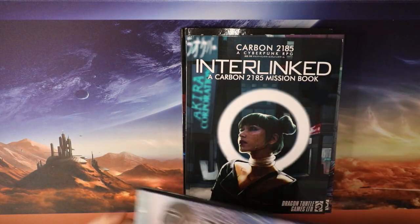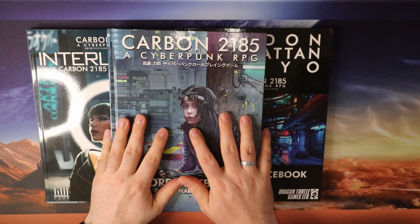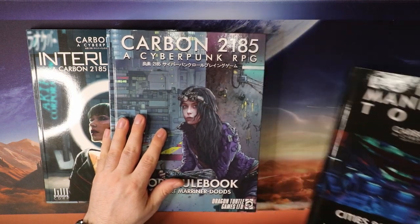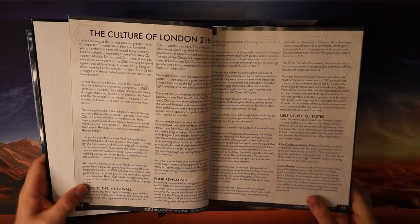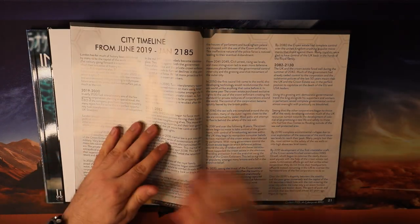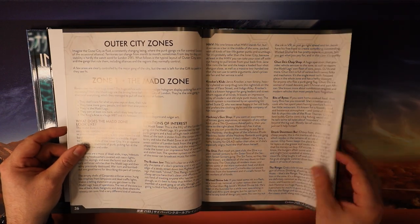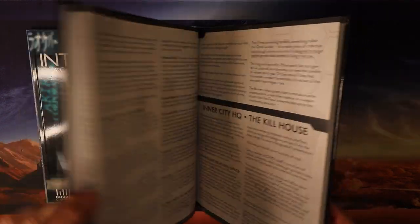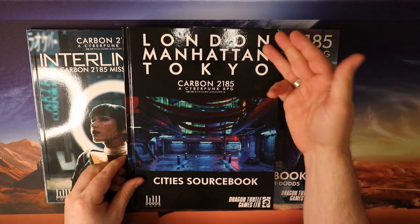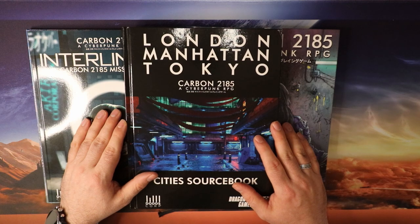I'll leave links down in the description where you can find more about Dragon Turtle Games and Carbon 2185. I'll give a quick look at the city sourcebook as well. The most recent Kickstarter includes — if my memory is correct — the stretch goal of another city sourcebook, which I believe is Berlin. So you have San Francisco from the core rulebook, Berlin from the new Kickstarter, then London, Manhattan, and Tokyo — a lot of great cities to play within.